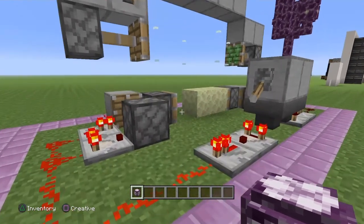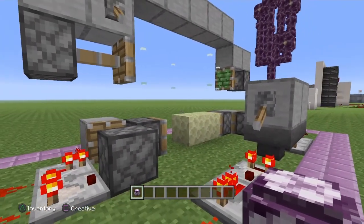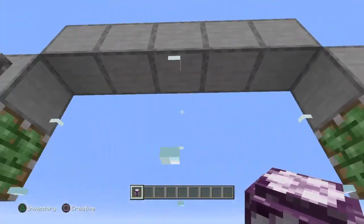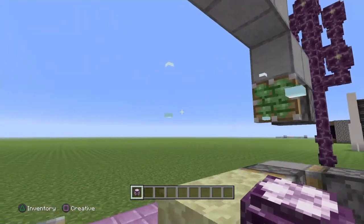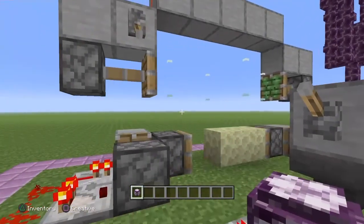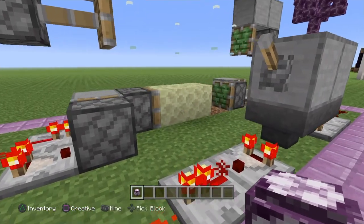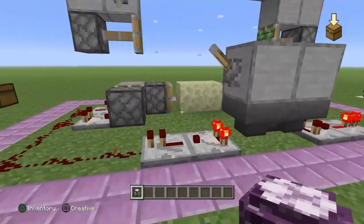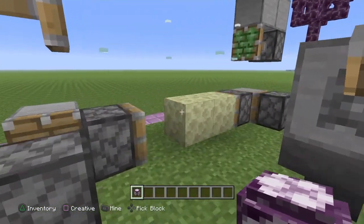What this machine does is it utilizes zero-tick pulse technology in order to accelerate growth of your chorus plant. We're also manipulating the pattern of growth by simple placement of glass panes here — and they don't necessarily have to be glass panes, that's just what I used. If I go ahead and turn this little farm on, it's not as fast as most zero-tick generators would be because I'm using a typical hopper clock here, and the reason for that is any clock faster than this seems to just break the plant.